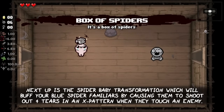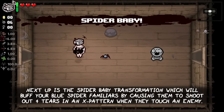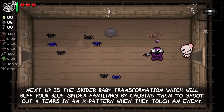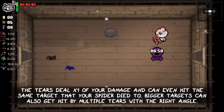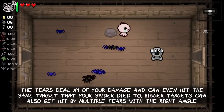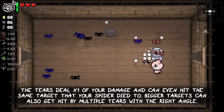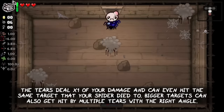Next up is the Spider Baby transformation, which will buff your blue spider familiars by causing them to shoot out 4 tears in an X pattern when they touch an enemy. Each tear deals 100% of your tear damage and can even hit the same target that your spider died to. Bigger targets can also get hit by multiple tears with the right angle.